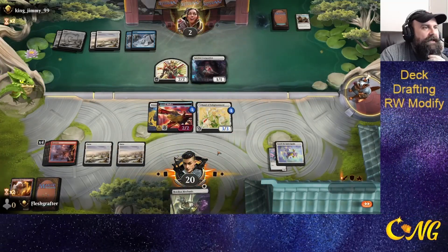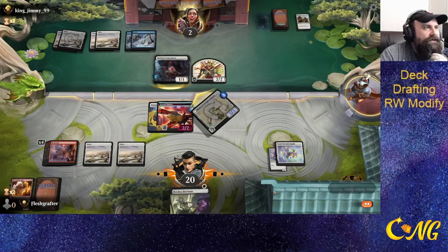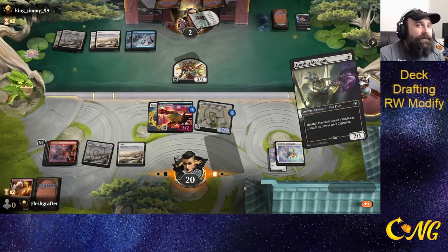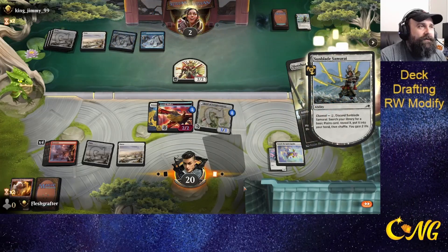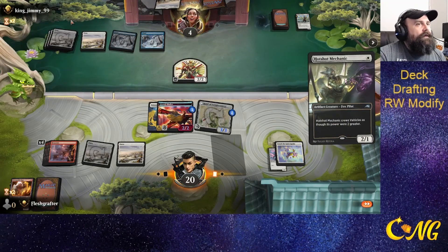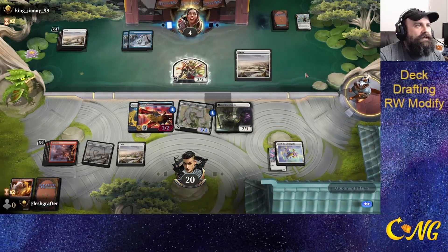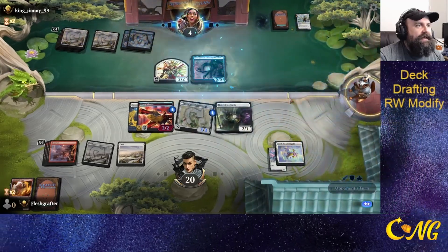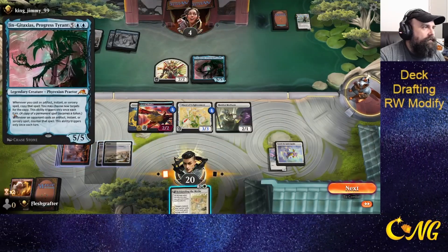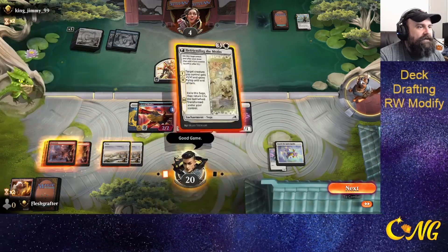Land! Let's first attack, see what the opponent does. Just a chump block. Bring out the Hotshot. I'm a little worried, since the opponent is in white-blue, that they could hit us with a Farewell. But the opponent does actually discard the Sub-Blade Samurai instead of trying to play it, so that's where they can get two life. I have to attack this. Does this counter creature spells? No, Artifact, Instant, or Sorcery. Artifact, Instant, Sorcery. Okay, that's game then, because it doesn't affect enchantments.